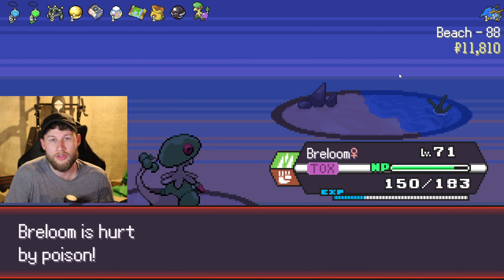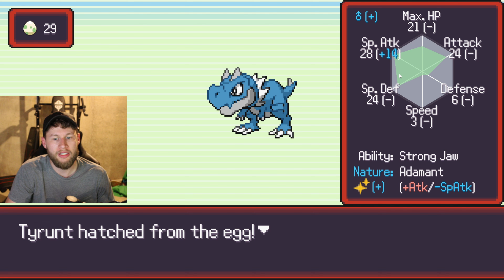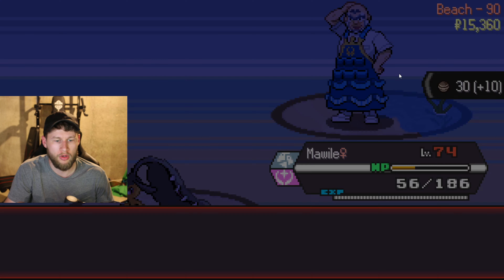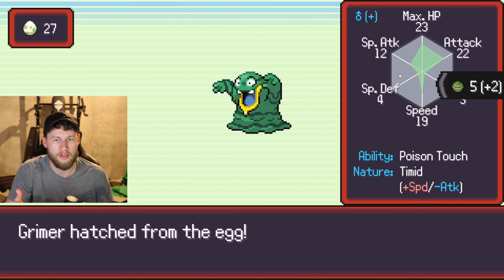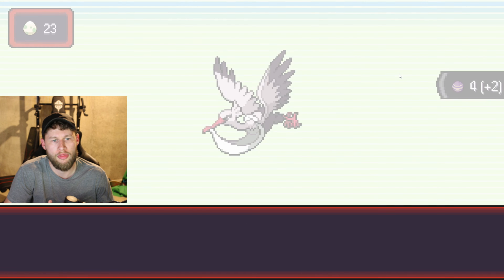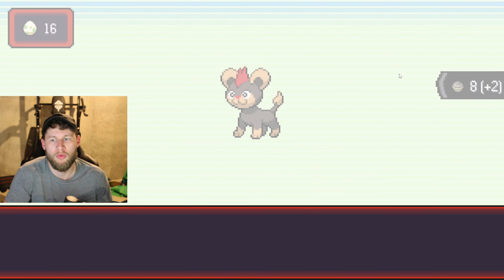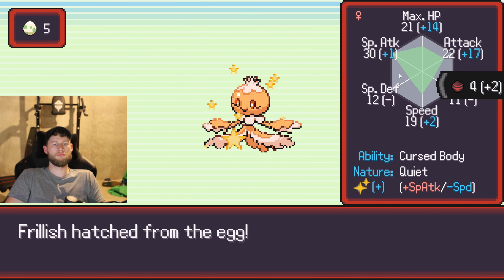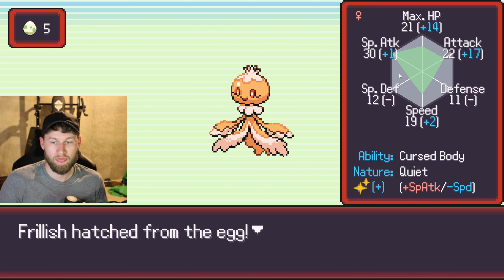Oh, we got a shiny Swablu! If you remember us getting all the eggs before, this is just us getting eggs and this is what it looks like — I'll let this go through super fast. We have over 30 eggs hatching all at once. If I pull any more shinies I'll show them. Hey, we got another shiny Ralts! Nice, another shiny — let's go!